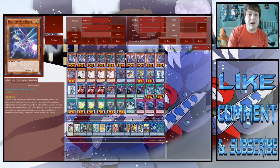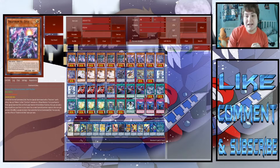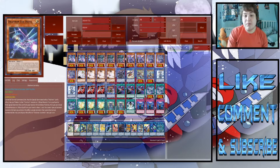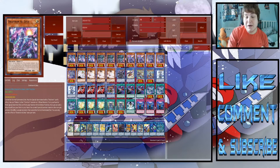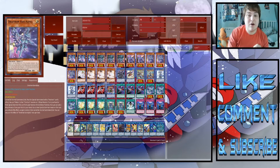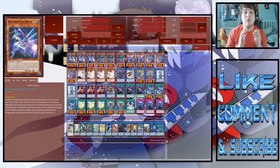Starting off, we play 3 Draytron Delta, 3 Draytron Gamma, 2 Draytron Zeta, and 3 Draytron Alpha. These are all Draytron monsters with specific effects revolving around ritual monsters or summoning other Draytrons. Delta reveals a ritual card to draw one card. Gamma special summons one Draytron from the graveyard when special summoned. Zeta adds a ritual spell from your deck, and Alpha adds one ritual monster from your deck to your hand. There is another Draytron I chose not to play — it returns a banished Draytron to the graveyard — but it doesn't really help the deck since you're not banishing Draytrons often anyway.